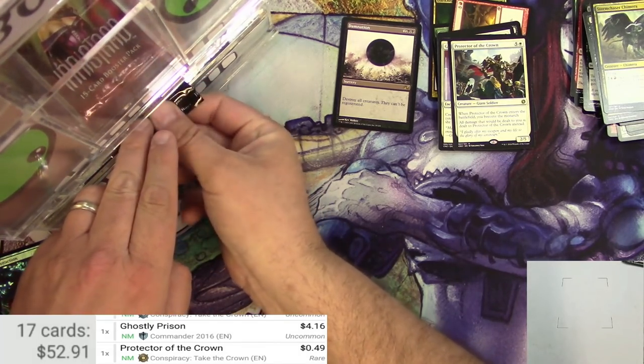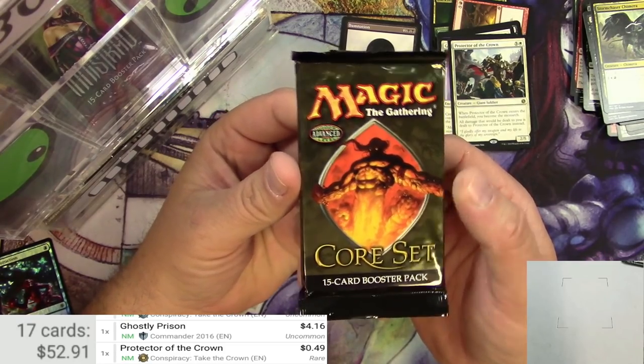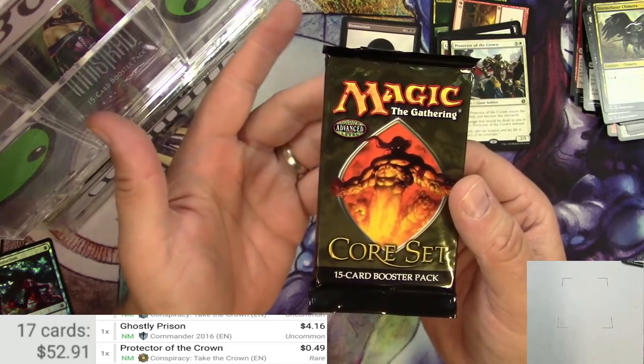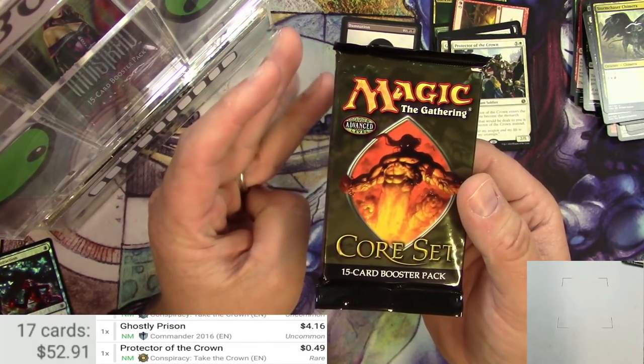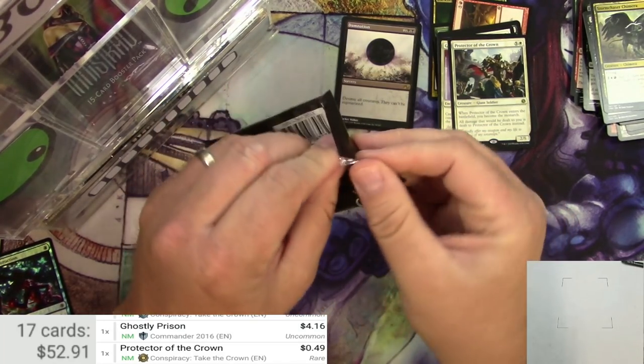Next up, Core Set — this is 9th Edition, and this is advanced level, not as good as Expert. So if you're new to the game and you've been playing for 5 minutes or so, you might be able to try a 9th Edition pack.